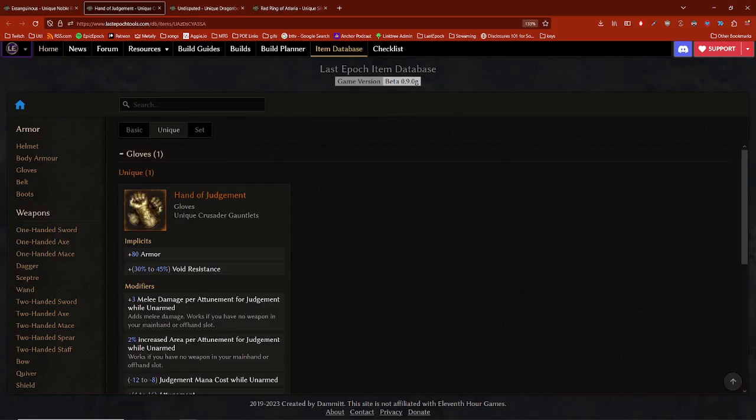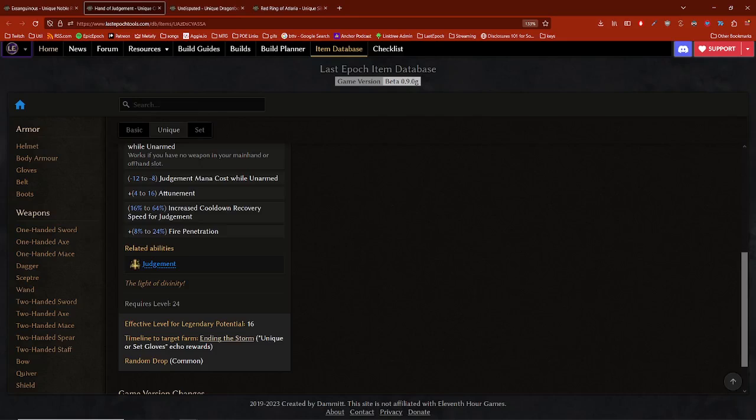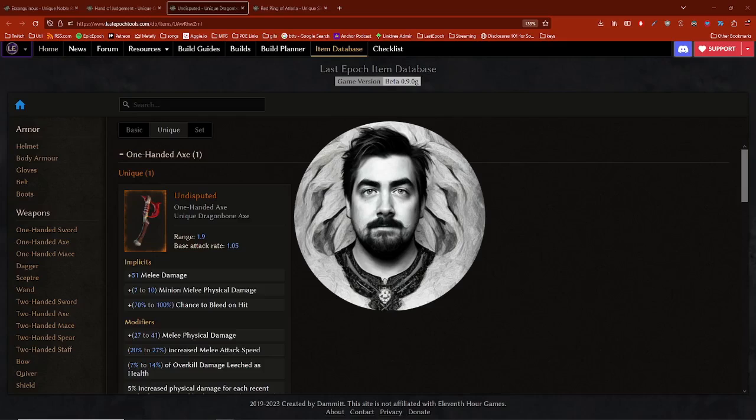Scrolling down to the bottom of Hand of Judgment, we'll see a little bit of flavor text: 'The Light of Divinity' — another reference to the world of Path of Exile with Dominus. Next is a developer-created unique item called Undisputed. This is a clear reference to the world of Path of Exile once again — a nod to Zizaran, a Path of Exile content creator, and his memorable crafting moment making one of the strongest items at the time.